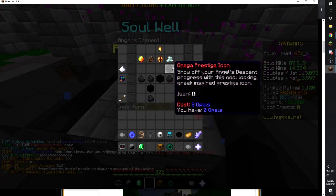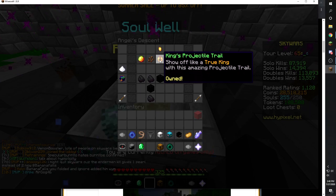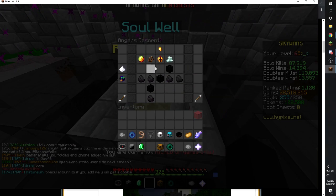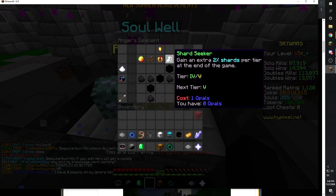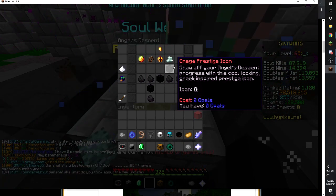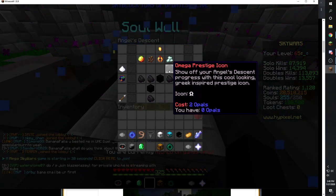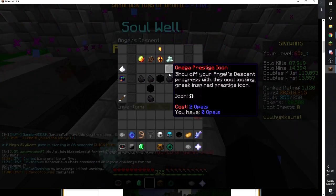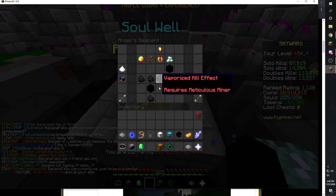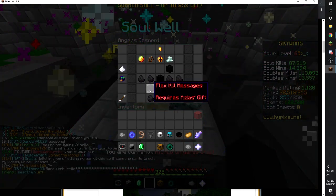All of these nodes are coal to start, and you have to buy your way down — to get one node you need to buy the one above it, and so on. These were all one opal each, but over time the cost increases — you can see the coal blocks change. For example, selling one unlocks a prestige icon which costs two opals, or you can continue down the tree. One thing I'm looking forward to is the 'flex kill messages' node, which broadcasts your kill count into chat.